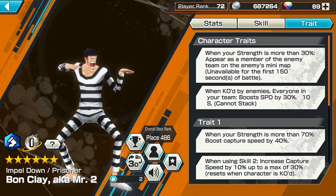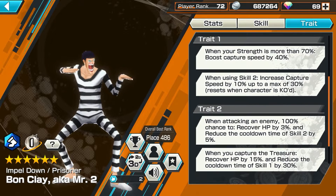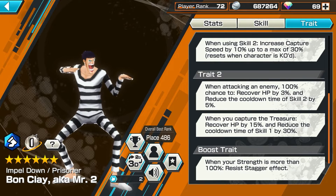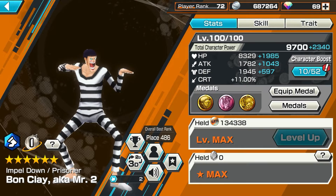When your strength is more than 30%, you appear as a member of the enemy team on their minimap, unavailable for the first 150 seconds of the map. So with 30 seconds left, you'll show up as their allies — it's a watered down version of Kyoshua's ability. When KO'd by enemies, you boost ally speed by 30%. When strength is more than 70%, you boost cap speed by 40%. Using skill 2 increases cap speed by 10% up to a max of 30%, so you can get 70% cap speed total if maxed out. When attacking an enemy, 100% chance to recover HP by 3% and reduce skill 2 cooldown.